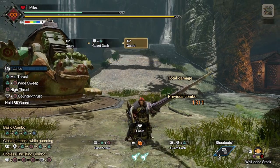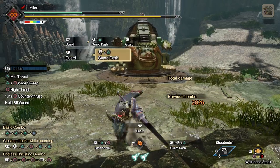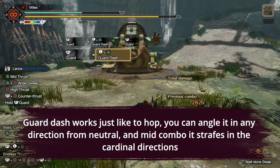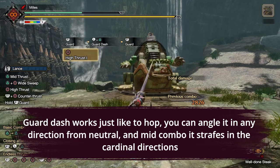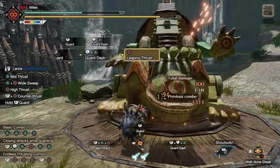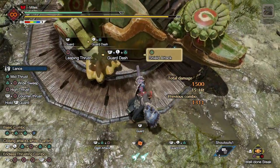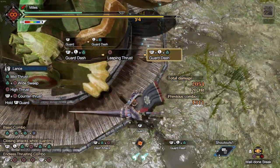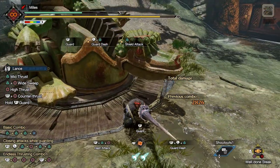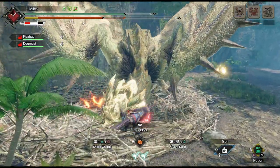Next on our list is Guard Dash. The main benefits of Guard Dash are that it comes out really fast, it leads into Leaping Thrust — which is one of the best moves Lance has access to — and it also increases your resistance to knockback. After you perform Guard Dash, the attack options change from high and mid thrust to Leaping Thrust or Shield Attack. Shield Attack is an okay move that deals low damage and a small amount of stun — it's not great for damaging things, but it's good if you want to slowly rack up a knockout on the monster, and it's useful as a repositioning tool.